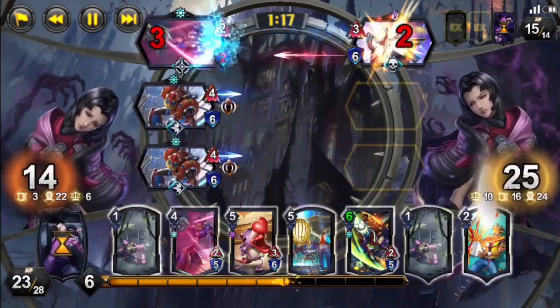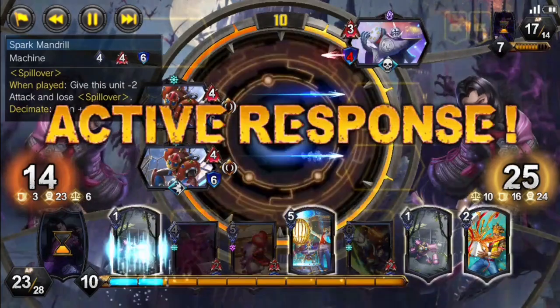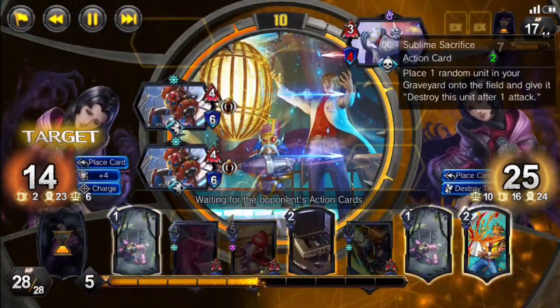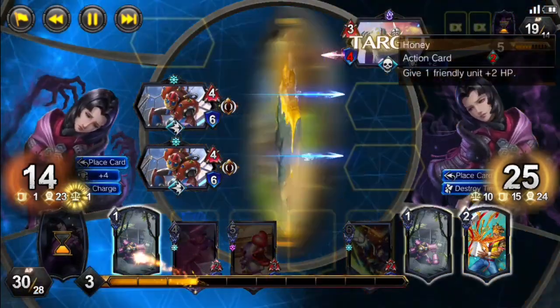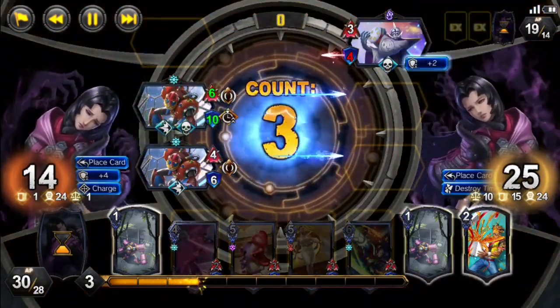Now, we have to go for our Despair to stay in the match. We are so close to turning things around at this point, but our opponent still has plenty of gas of their own. They have 7 MP, and with Sublime Sacrifice giving them another unit back on field, we are not exactly in a winning position yet.